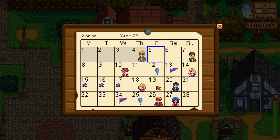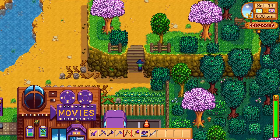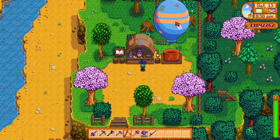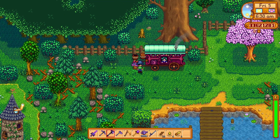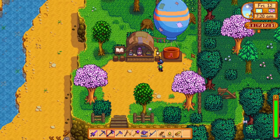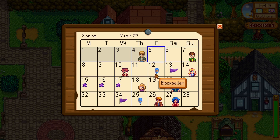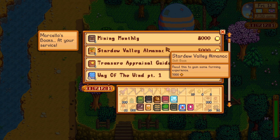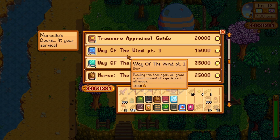Most of the skill books can be found from the new vendor that visits the valley every two days of a certain season, and that is Marcello. The bookseller can be found above the Joja or Theater, and he sets up shop there. The traveling merchant has a pig, and Marcello has a balloon. He visits the valley every two days per season — he can visit on the 5th and on the 17th, and it varies by season. He sells various books which grant you experience in certain skills or powers that will buff your character permanently with a certain effect.